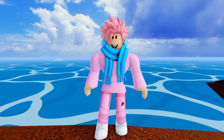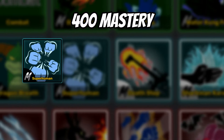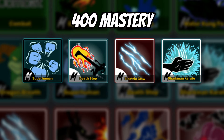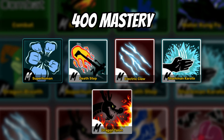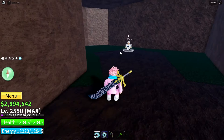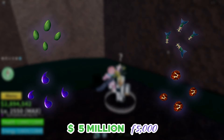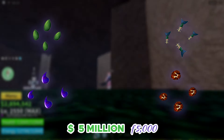Superhuman also has an upgraded version called God Human, and it is the most powerful fighting style in the whole game. To get it, you need a 400 mastery on Superhuman, Death Step, Electric Claw, Sharkman Karate, as well as Dragon Talon. Once you meet the requirements, you head over to the Ancient Monk at the Floating Turtle Island and pay a total of 5 million belly, 5,000 fragments, and a ton of materials.